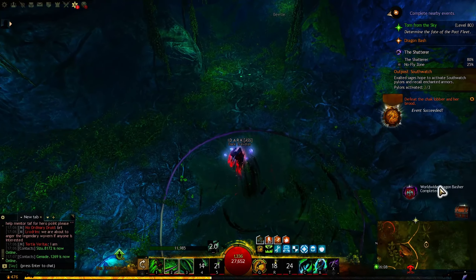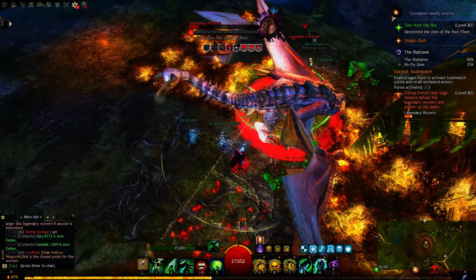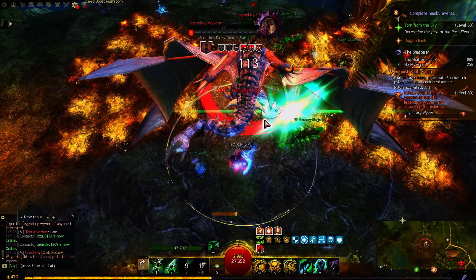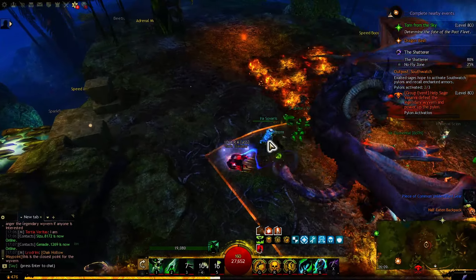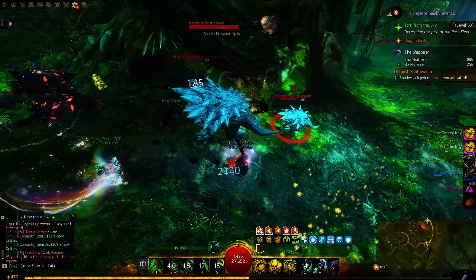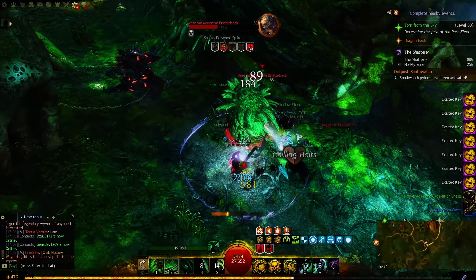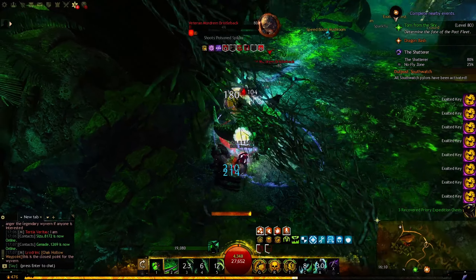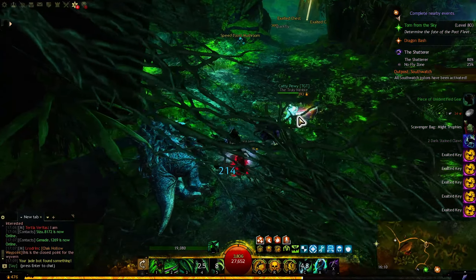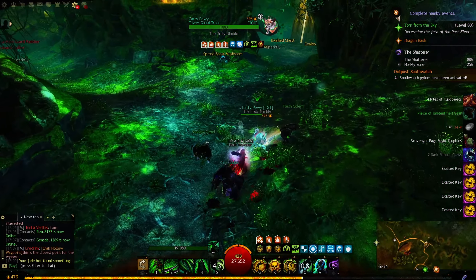By the way, this build is really good in group play too, because you're going to be healed most of the time and your healing is going to get turned into barrier. I'd say this build is really chill — you will be relaxed most of the time and you don't have to worry about your HP dropping. Not that you do when you're playing a Reaper, but it's more of a brain-dead build. You can also do a bounty solo if no one is around.